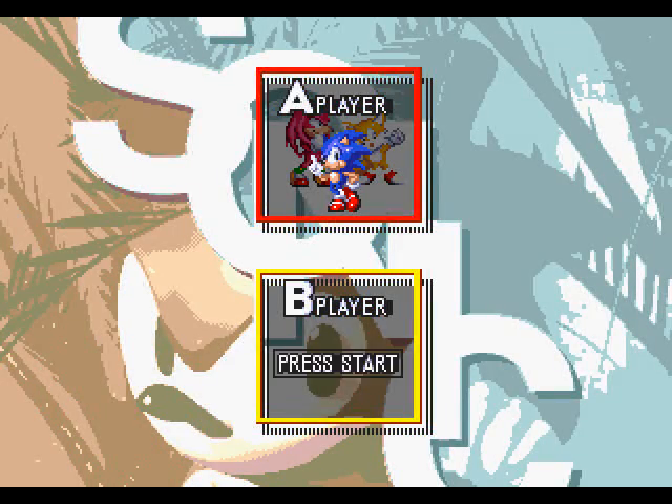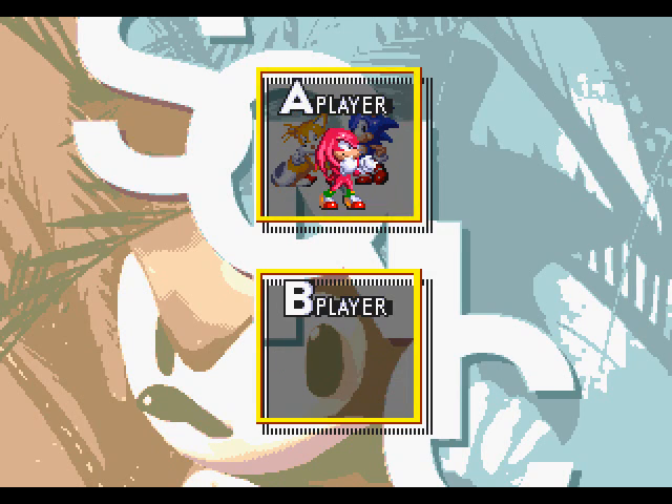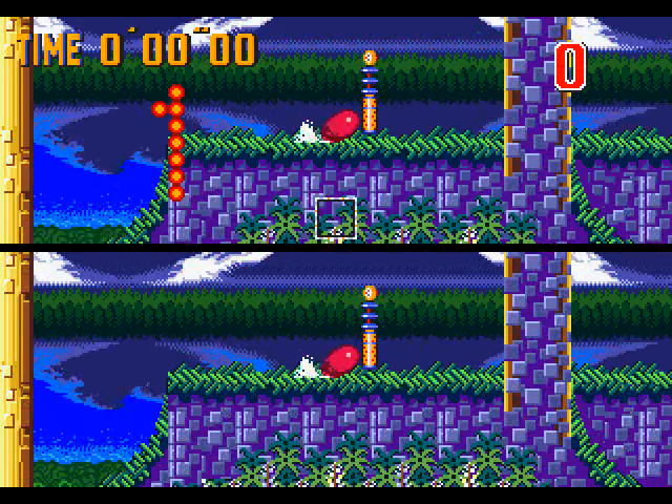Alright, so here we go and we pick out our character. So, here we have the first level. This is Azure Lake. It's very Green Hill-ish.